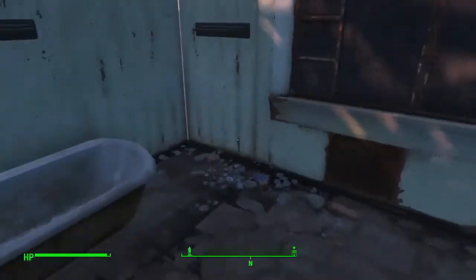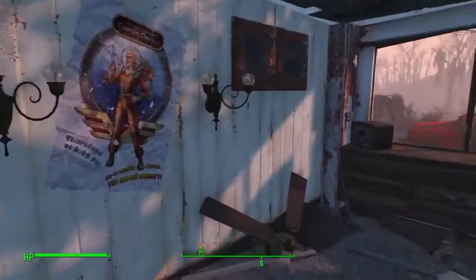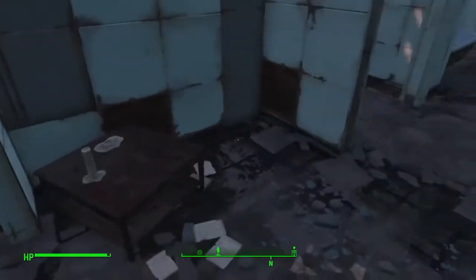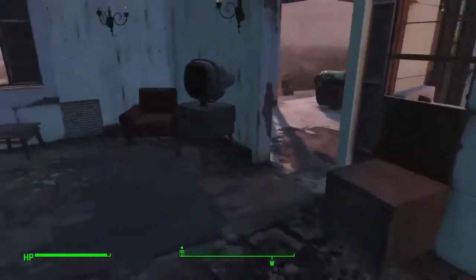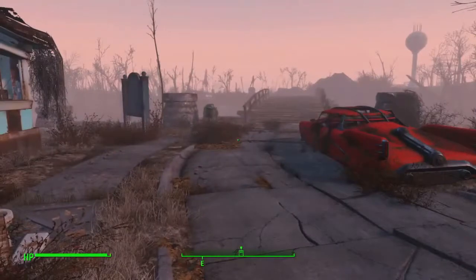Bobby pins. This house is pretty well done. Got some posters in here. Free war money. And that's it. Not much here then either. So that does it for pretty much the whole place. The last thing I'm going to look at is we are going to check the bridge here.